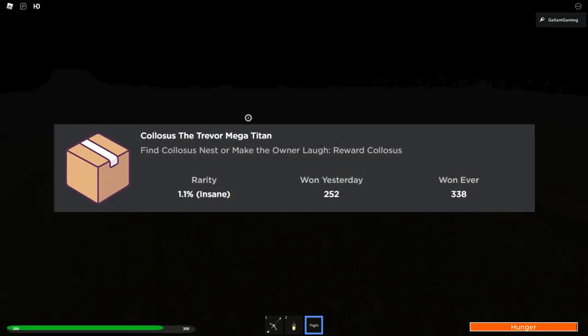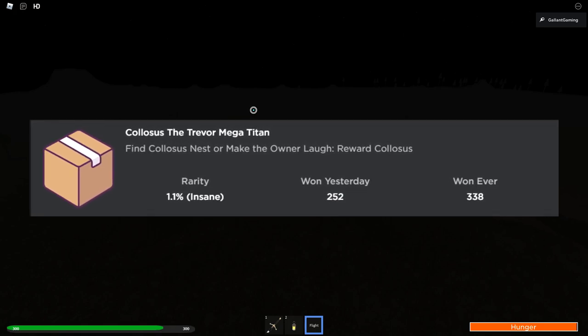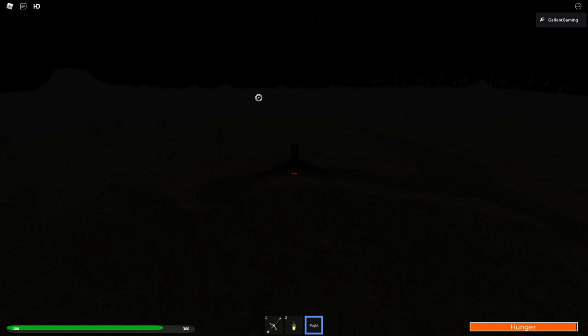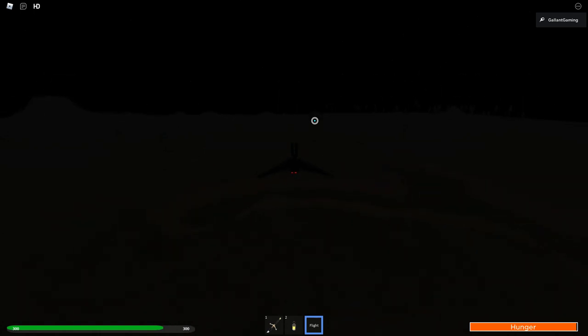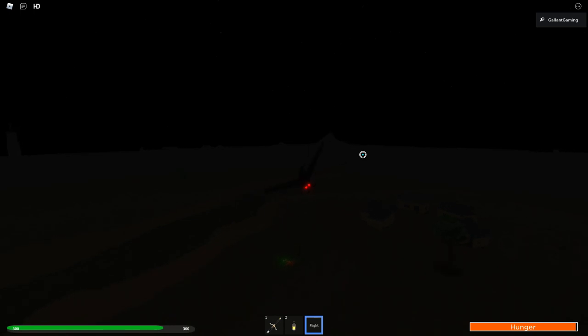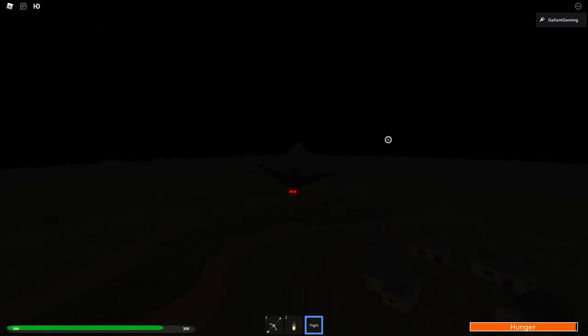Alright, the final badge I'm going to show you how to get is called Colossus the Trevor Mega Titan. Find Colossus' nest or make the owner laugh. Reward, Colossus. So, for this badge, it is going to be hard because it's night again. But, when you spawn, you'll be facing the volcano that we just were at and the snow area. You want to turn around, and this time we're going to go to the left corner. So, when you're facing the houses, go to the left corner of the map down there.